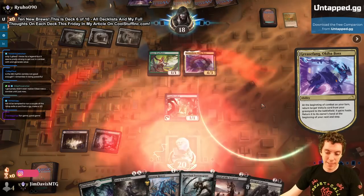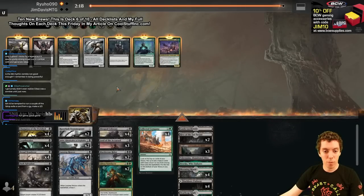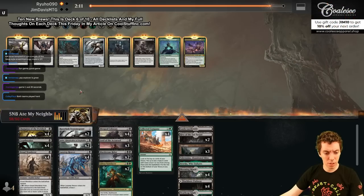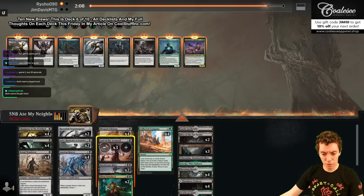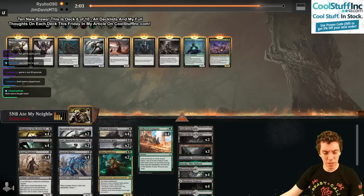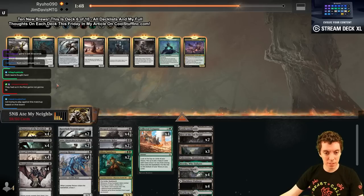Next game. We're going to look into our sideboard and honestly not see that much. We have Thoughtseize and Fatal Push. Dark Salvation's way too slow, gotta cut some of the grindier cards. The lord is kind of whatever. Fatal Push isn't actually very good here. We probably would want some Raven's Crime or similar. Let's bring in four Thoughtseizes — fortunately Thoughtseize is the only real interaction we have against them.